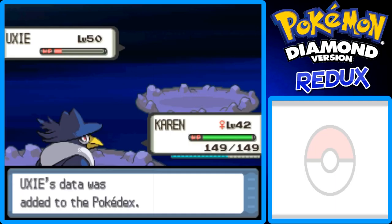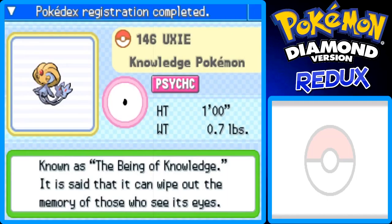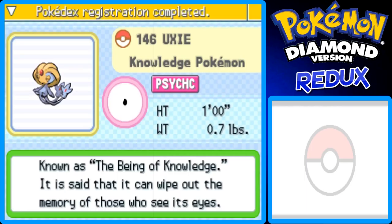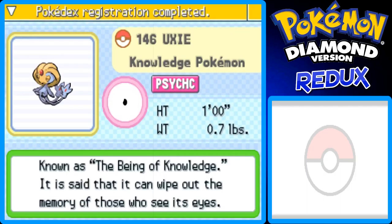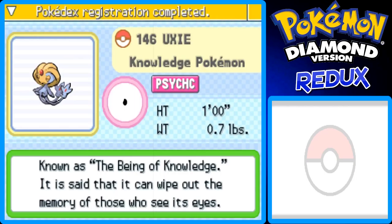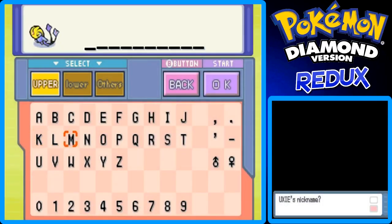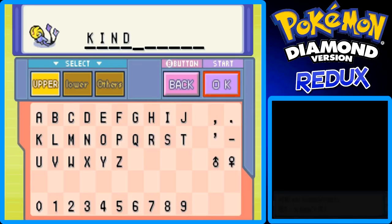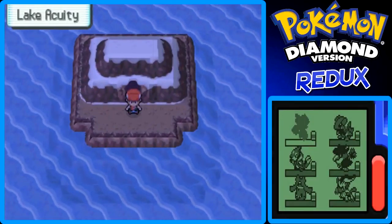Wow, okay — I'm not complaining, that was good! Number 146 in the Pokedex: Uxie, the Knowledge Pokemon. Pure Psychic Type. It's exactly one foot tall, just like Azelf, and it weighs 0.7 pounds, just like Azelf. Its footprint looks like an egg shape. Known as the being of knowledge — it is said that it can wipe out the memory of those who see its eyes. That's kind of creepy, but cool I guess. I'm going to name this Uxie 'Kind,' because it was pretty kind. Kind was transferred to the PC. So yeah, I've only been recording for like 8 minutes — that's really nice.